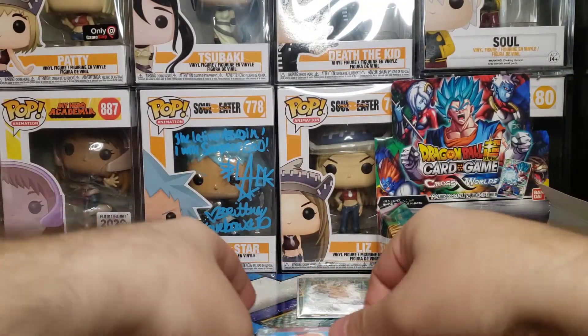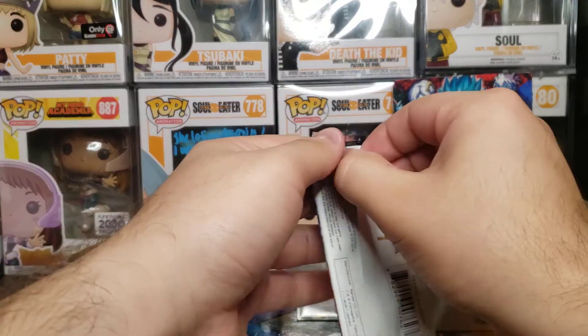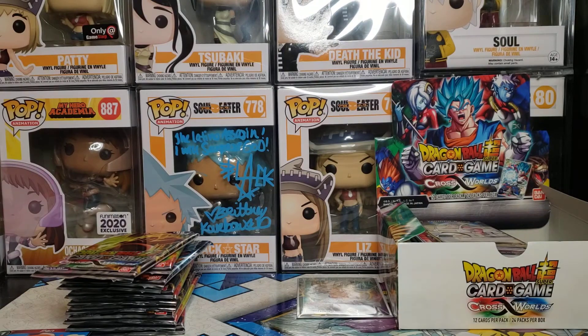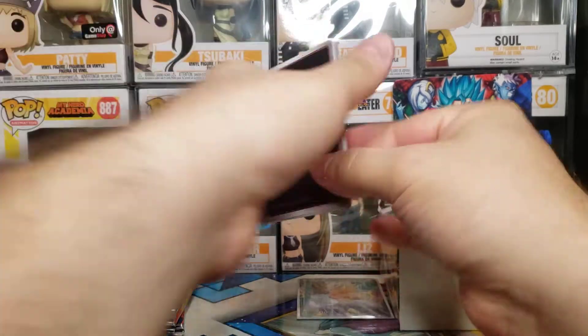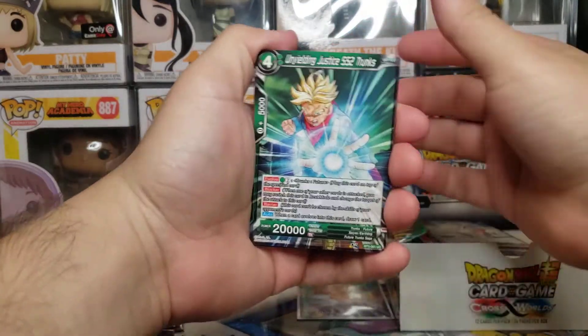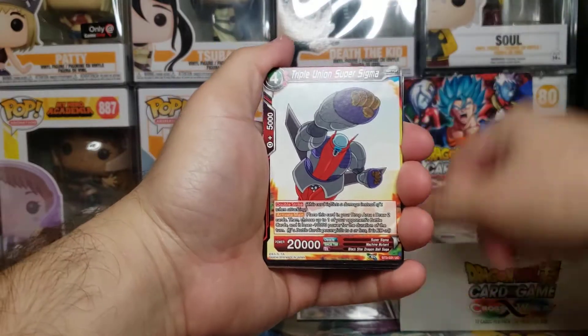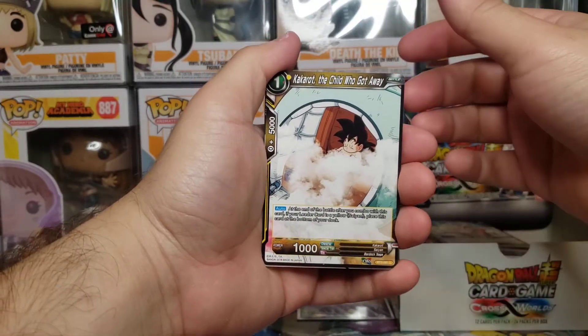Boom, SR! Not a bad start. On to the next pack. There is an Ultra Instinct one and it looks really dope if we can pull that one. We've been pulling nothing but SRs, but let's get to it.